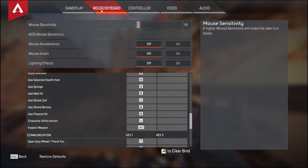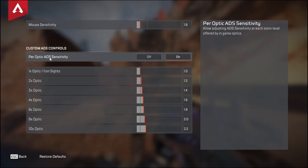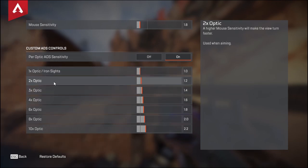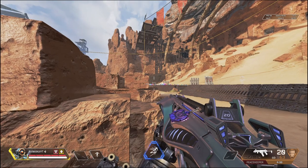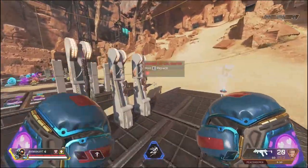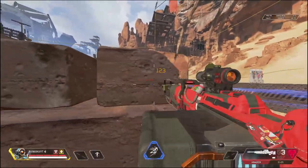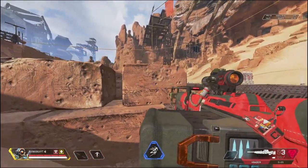For my mouse settings, I use 650 DPI at 1.8 in-game. I also use individual per-optic ADS sensitivities. What I find best is to leave 1x alone, then from 2x all the way to 10x I increase by 0.2 — so 1.2 for 2x, 1.4, 1.6, 1.8, 2.0, and 2.2. I find these settings allow me to move across the screen way easier. In general, a slower sensitivity is better, but you don't want to be so slow that you can't move cleanly across your screen.